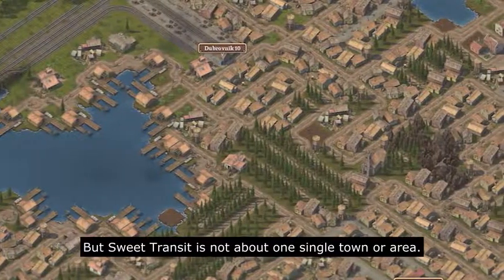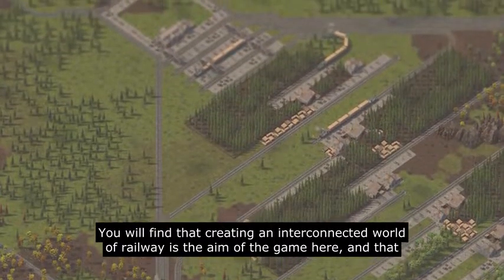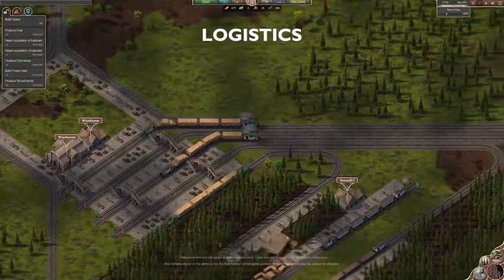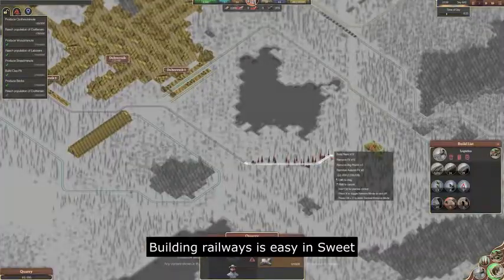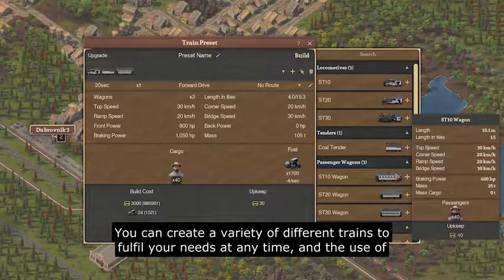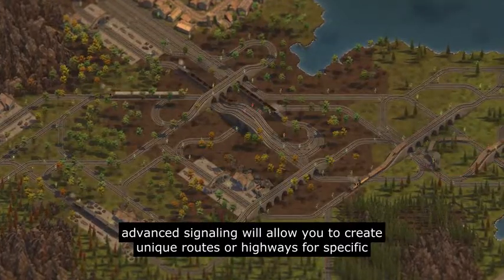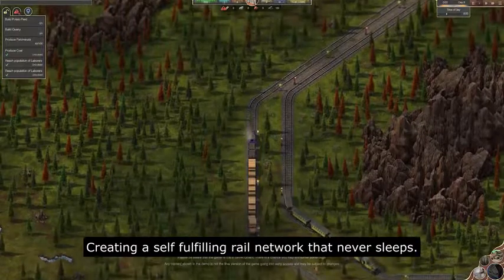But Sweet Transit is not about one single town or area. You will find that creating an interconnected world of railway is the aim of the game here. And that brings us to logistics, the railway network side of Sweet Transit. Building railways is easy in Sweet Transit and something you'll have to master sooner rather than later. You can create a variety of different trains to fulfil your needs at any time, and the use of advanced signalling will allow you to create unique routes or highways for specific trains, creating a self-fulfilling rail network that never sleeps.